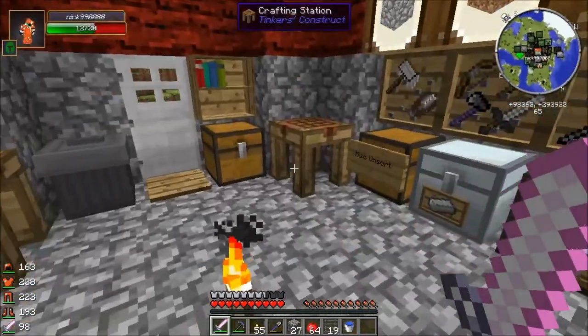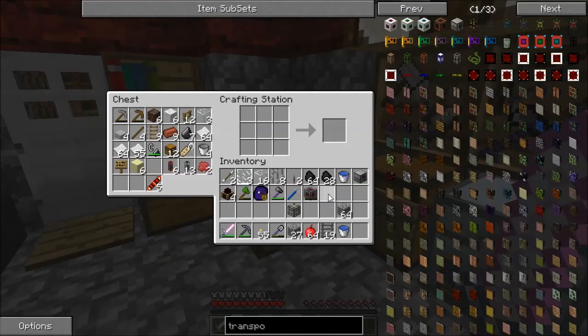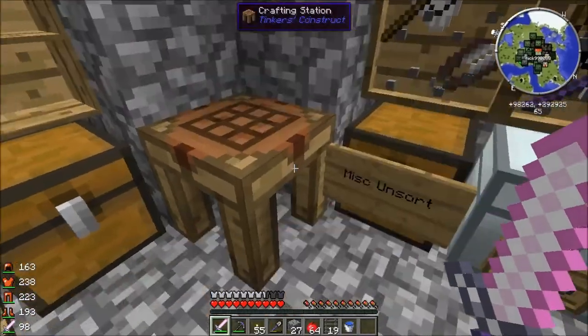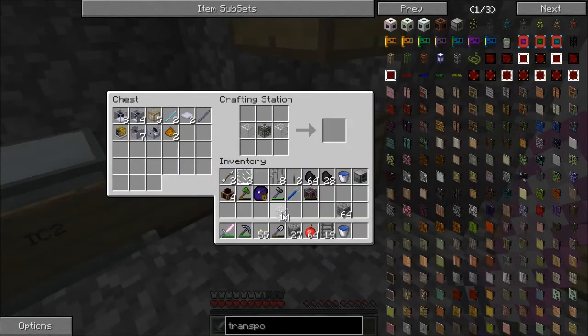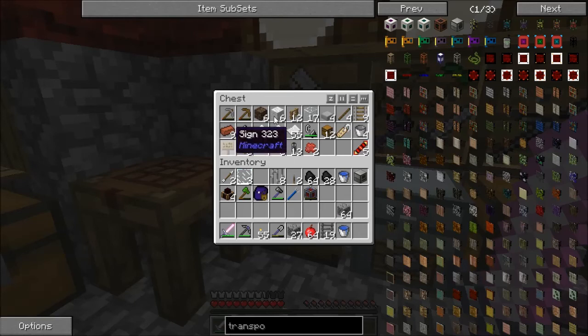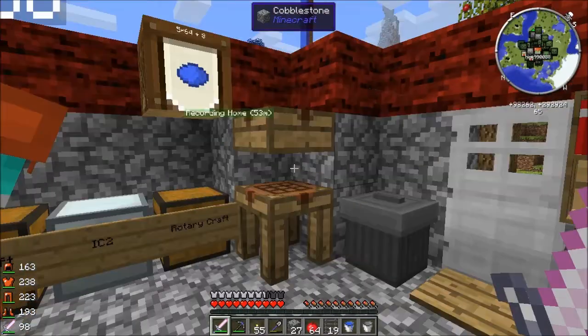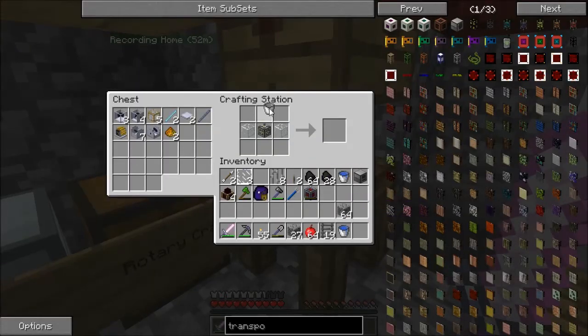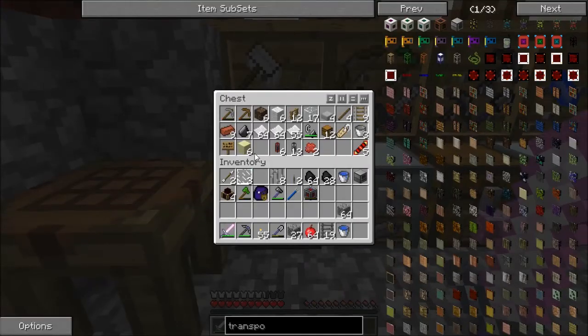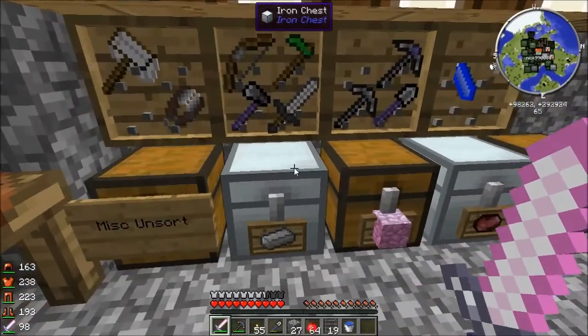Fluid transposer. Now the other furnace. Make another machine frame. And make an energetic infuser. So, the liquid transposer is actually a pretty cool machine. What it allows you to do is move liquids in and out of various containers without actually blowing up that container.